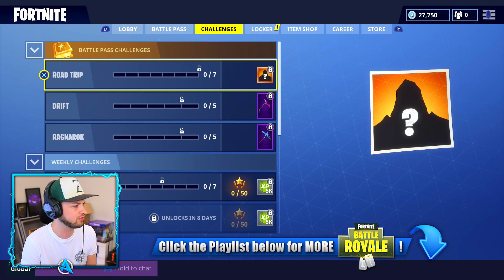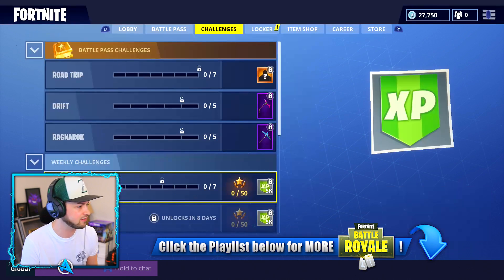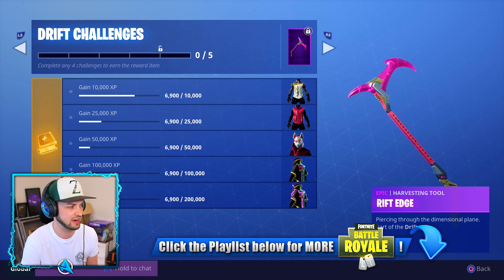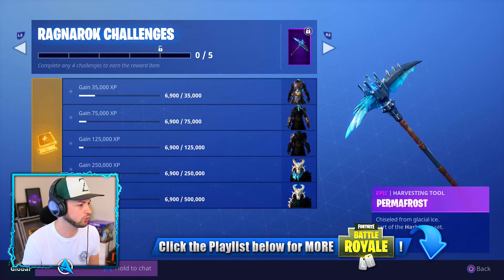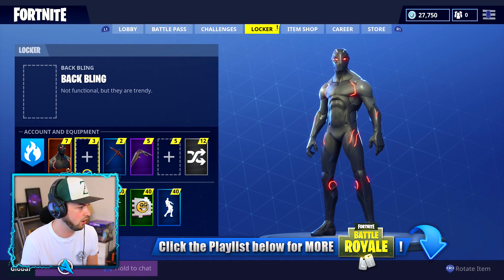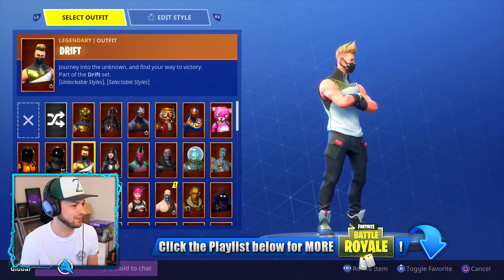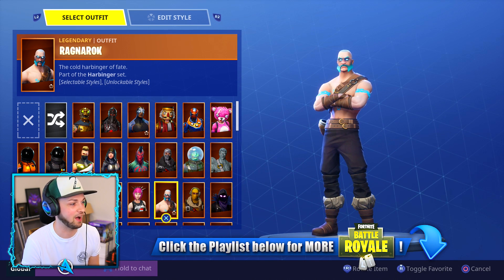I'm going to go over to challenges - we've got ourselves the new road trip, which is going to take seven weeks to unlock, potentially hinting at Season 6 unlocks. We've got ourselves the Drift pickaxe, which is very cool, and it shows all of the unlocks - all to do with XP. Apparently I've already got some XP on my account, not really sure how. They've also got the Ragnarok amazing pickaxe and customization as well. Where are these toys - can you choose where they go? Look at this - this is Drift. I love his shoes. And this is the tier 100 basic level skin - the Harbinger.